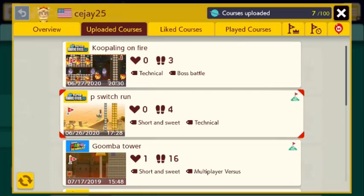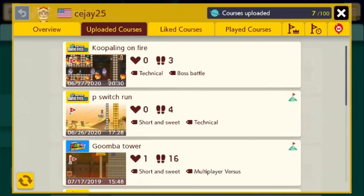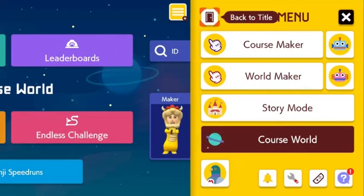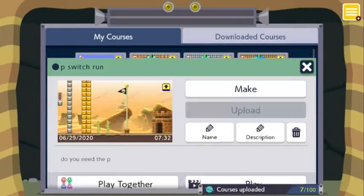The level I made for him is called P Switch Run. This level has the world record held by a Japanese guy, and out of everybody that's done it, only two people have completed it. So that's kind of wild. I say we go right to the level and I'll show you guys how I made it and how you're supposed to complete it.